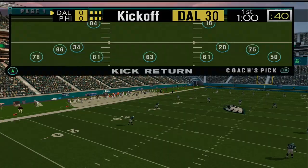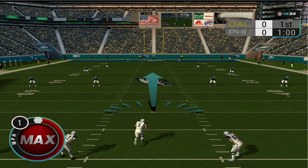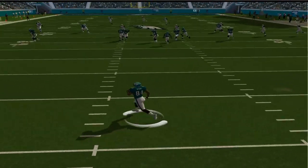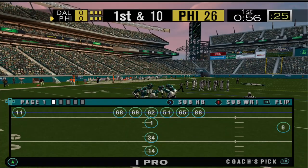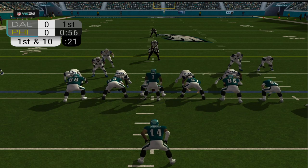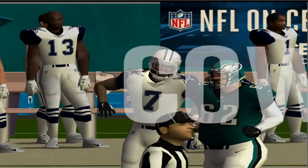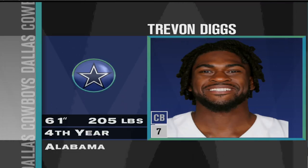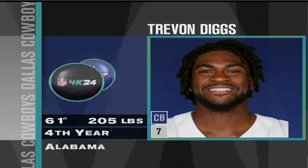As we jump in, you'll see Jalen Hurts and Dak look like themselves, and so does CeeDee Lamb. We have new presentations, so the scoreboard's branded NFL 4K24, as is the kick meter. I made the player indicator a little more subtle so it doesn't stick out quite as much — these are things you can remove on your own; I've left the folder structure of the mod where you could find that. Everything has changed in this, and you still get the great 2K gameplay with just better visuals. In this cutscene you'll see the portraits, and it really does add a next layer of immersion to the mod. I'm excited to get this out for everybody, and there'll be more updates in the future.